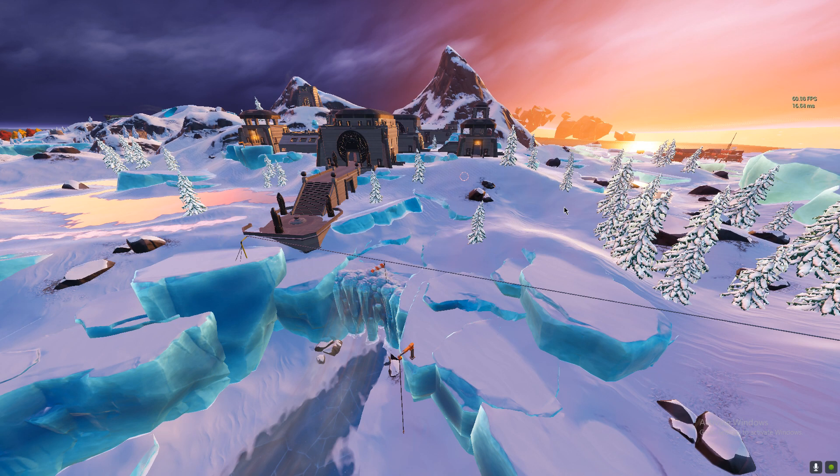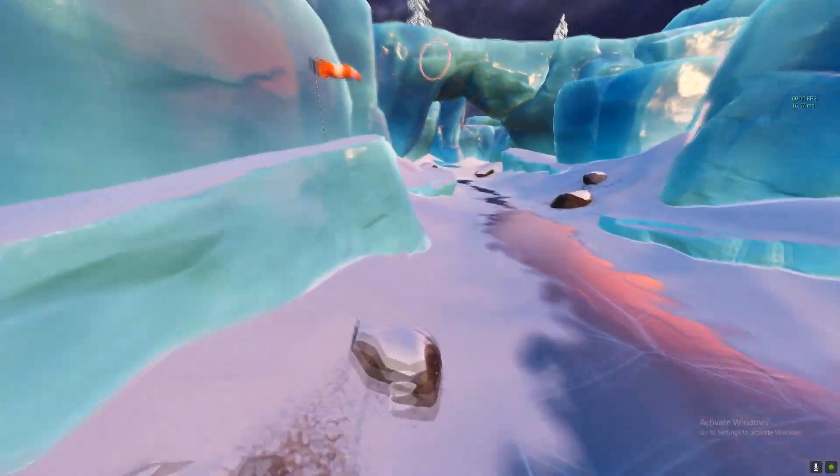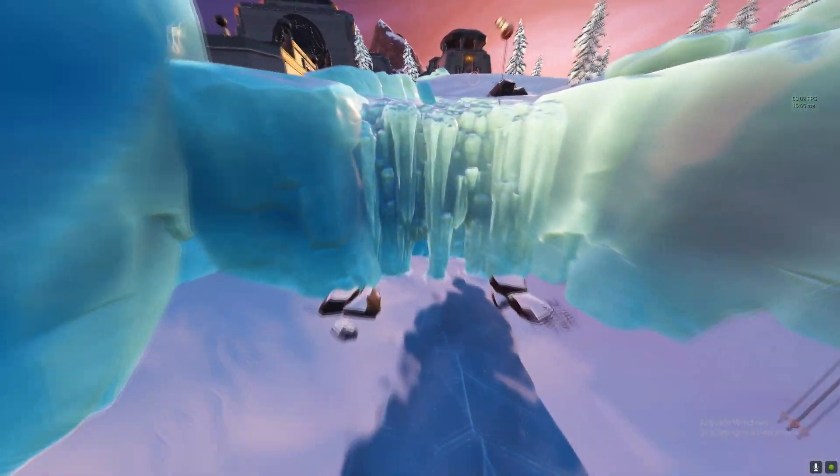What's up guys. The quest is you need to visit Frostbite Falls and Restful Retreat. The first location is Frostbite Falls — it is right under the Brutal Bastion. You just need to visit here.